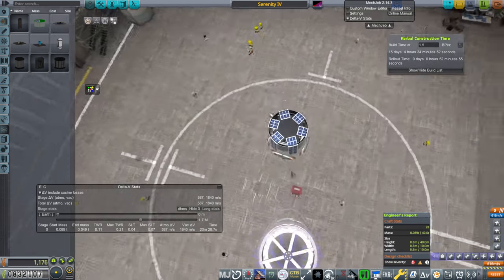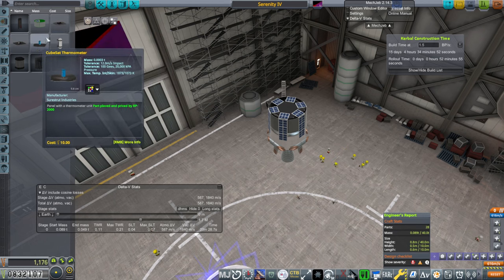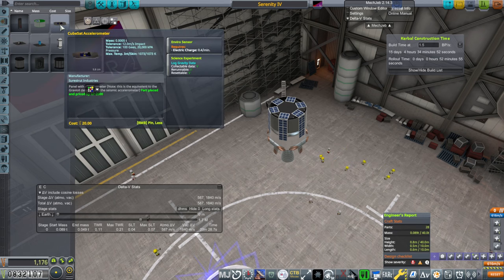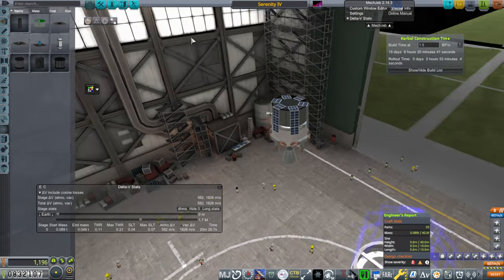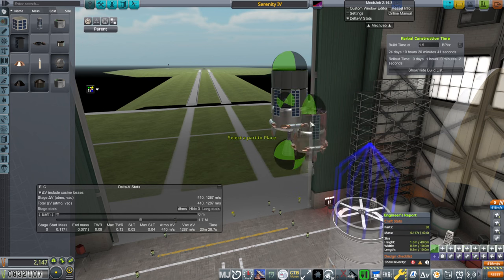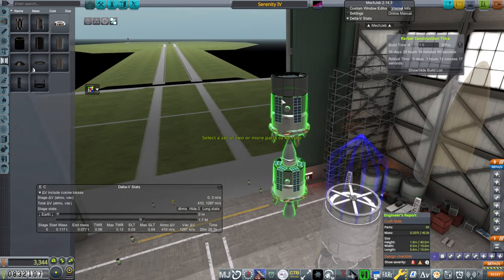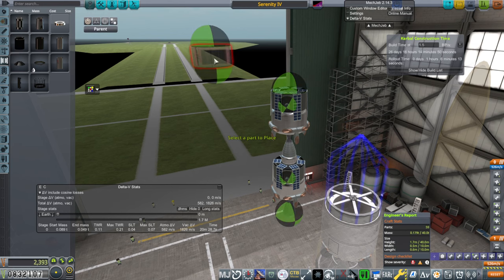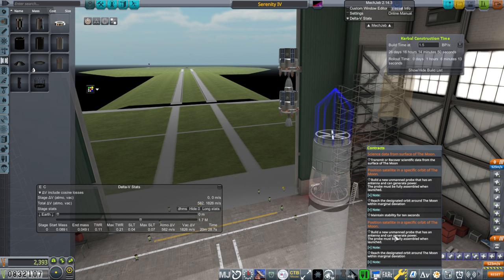So we'll have that opposite the antenna. I'm temporarily going to put another one here, re-root to that, and copy this. Re-root to that one. So that's two satellites, hopefully capable of reaching these two specific orbits around the moon. We've got a lot of RCS thrusters that could potentially fail. Serenity C for comms. Let's build one of these and see if that works out or if I've forgotten something critical.